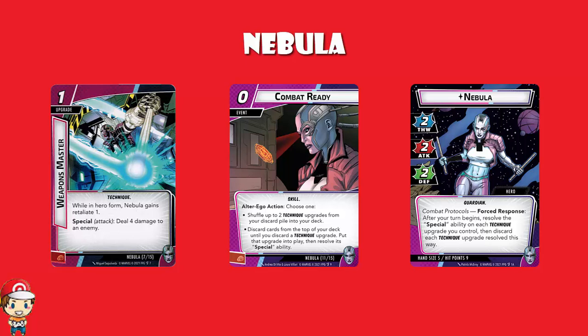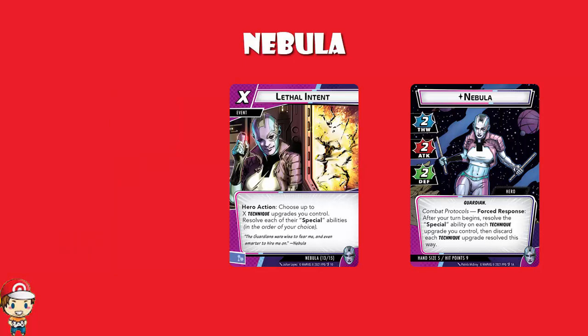There's Lethal Intent — you get two copies of that alongside Combat Ready. Essentially you pay as much as you like and you get to resolve that many special abilities. Now it is a hero action, so you've got to be in hero mode — that's really important. Because remember when you're in hero mode at the end of your turn, you're going to lose those upgrades at the start of your next turn. But if you've got those games where you've been able to play multiple of these upgrades, you can use Lethal Intent to use them all, and then use them all again at the start of your next turn.